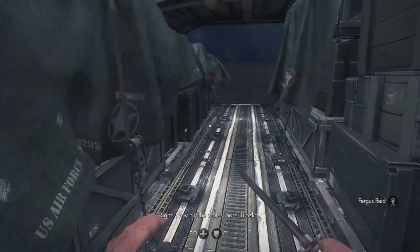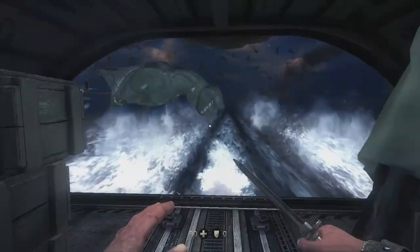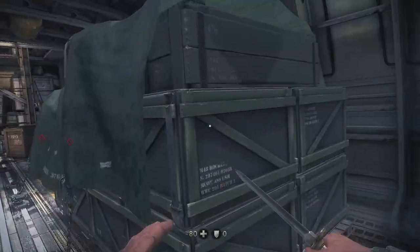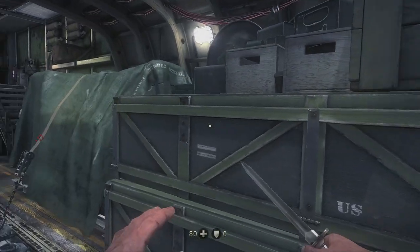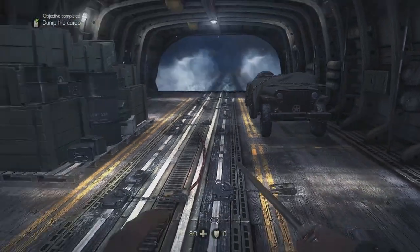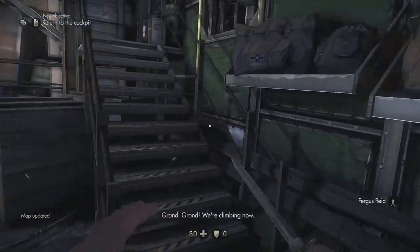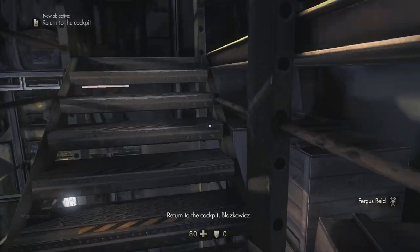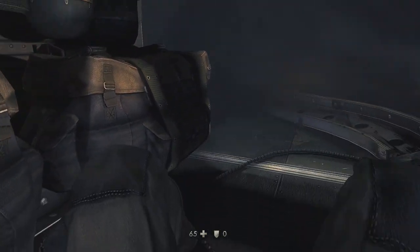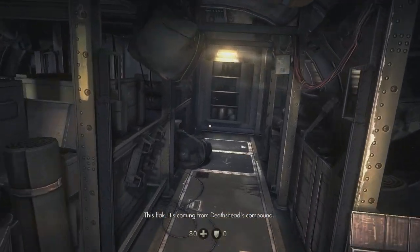Back here, each one of these little straps will be highlighted with a red diamond. Hit your right trigger to use your knife and cut the straps — there are four straps on the right side as you come in and three on the left side. Cut each one and you'll see the cargo start to fly out the back of the plane. Then turn around and head back up the stairs — there's an explosion at the top that's just part of the gameplay, you can't avoid it. Continue heading back towards the pilot.